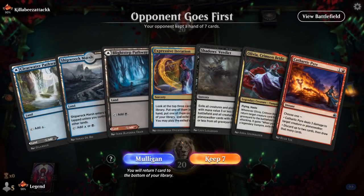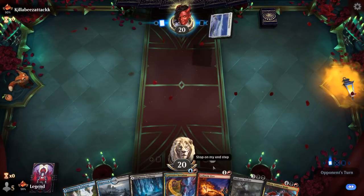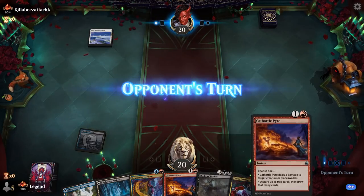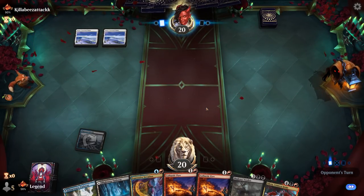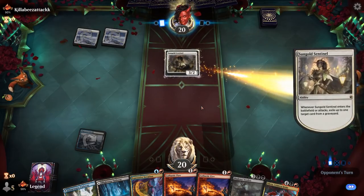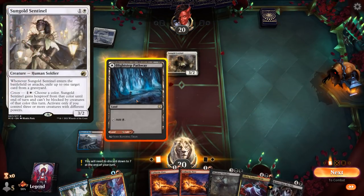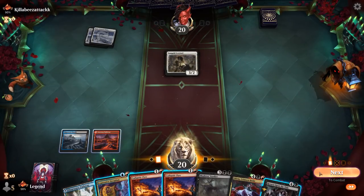Game 1 — we're on the draw. We have some interaction with Pyre, eventually Verdict, and we can figure out a way to reanimate Olivia with the extra cards we find with Iteration. Turn 2 Sentinel is pretty good against the Reanimator deck, so I'm probably going to Cathartic Pyre that first chance I get.